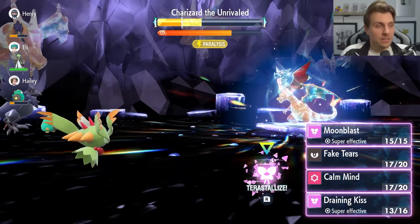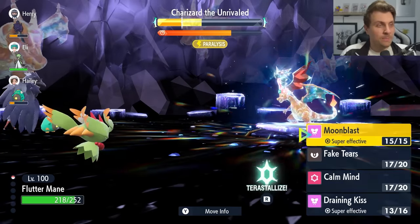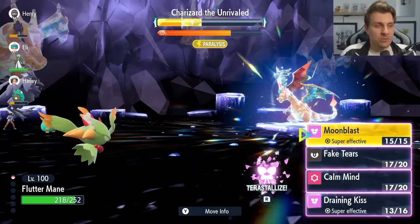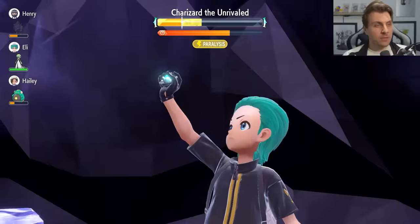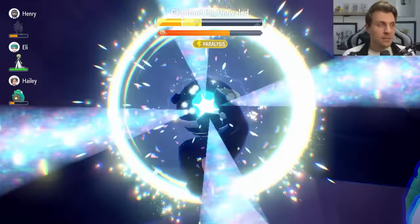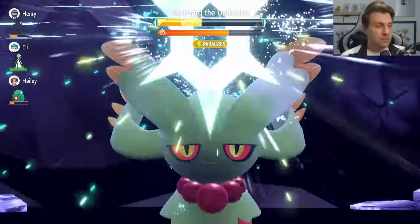Once you get to the position where you can Terastallize — if your health is not in a good position, use a Draining Kiss first. But if you're in a good position health-wise, lock in with that Terastallization and then Moonblast. That's going to be the more powerful attacking move you've got access to.